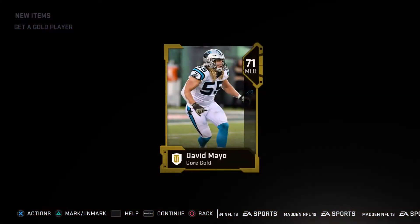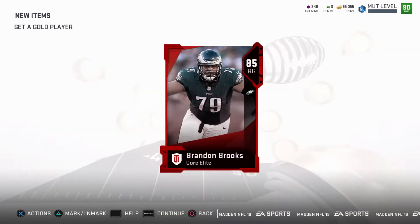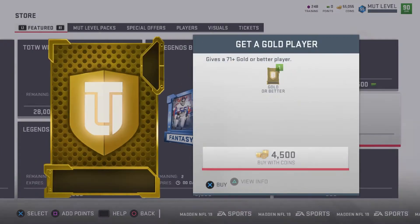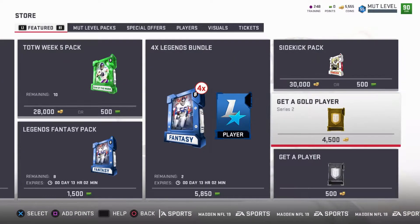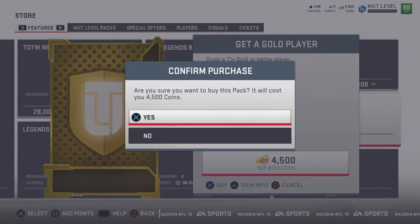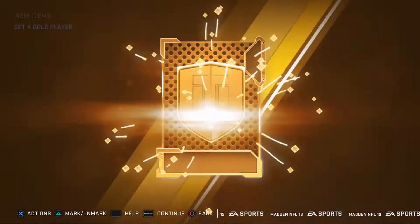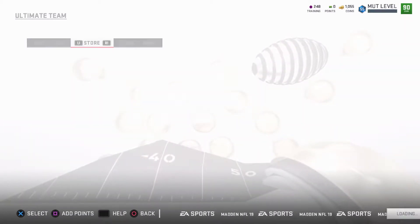Elite 85 Brandon Brooks — that's a pretty decent pull too. The least I'm getting are 84s and up, so that's pretty good. Here's the final pack — last chance to get Drew Brees. And it's a gold player. It's unfortunate. I wish they would at least give me some type of flash just so I get a little bit excited. Let's see how much coins I made.